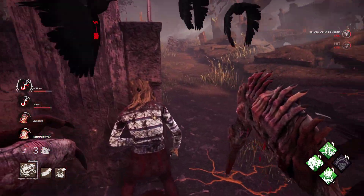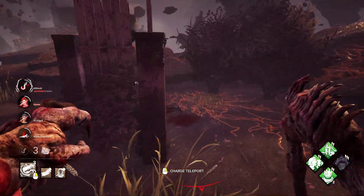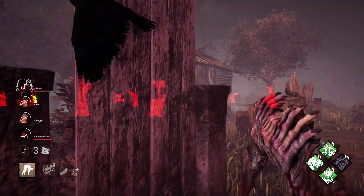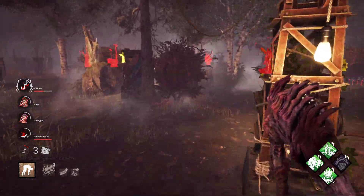You're AFK, so I'm just gonna down you, I guess. I mean, you did waste my time — I could have been guarding two hooks or pressuring the other person. You pulled me away from a double hook which is a winning scenario. So you get hooked.